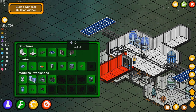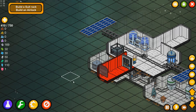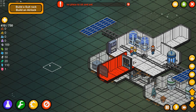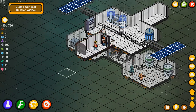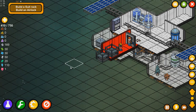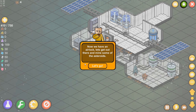So here we have the airlock — it will let us go outside into the cold world of space. I've got to build a place to set to need. I wouldn't stand there; he's about to pop open the airlock. You've got to give it a field test. Airlock done! Now we have an airlock. Let's get out there and mine some asteroids.